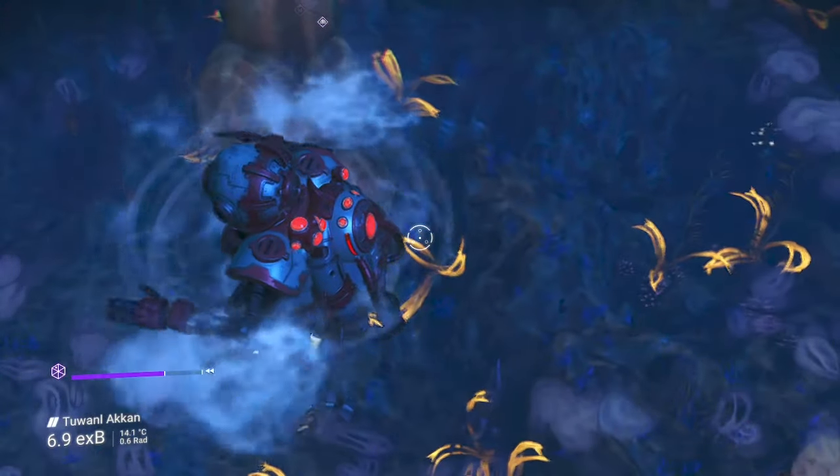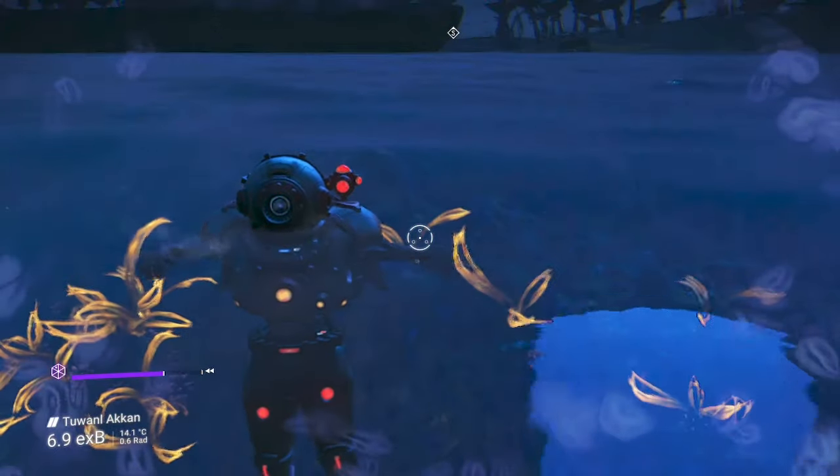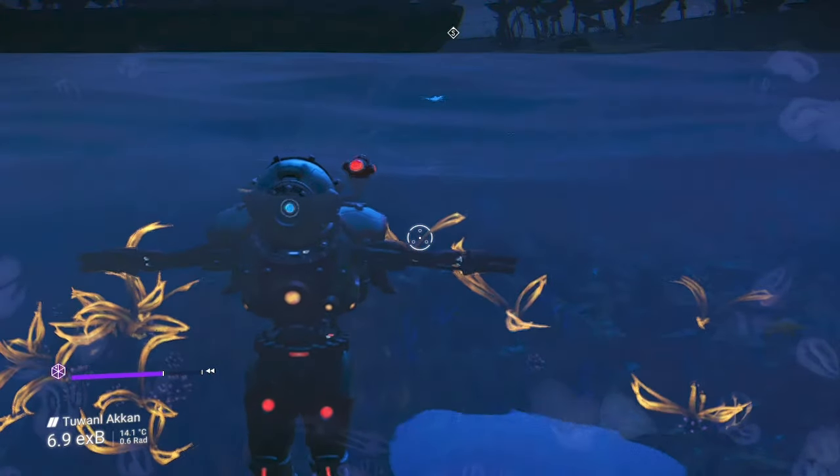Now, on the same planet, just find some deep water. You'll need to float on the surface of the water with a depth of 60 units below you for 60 seconds.